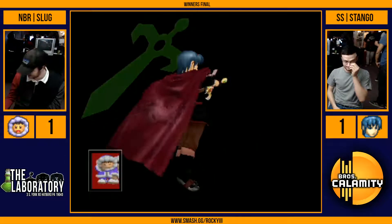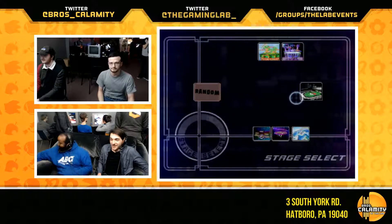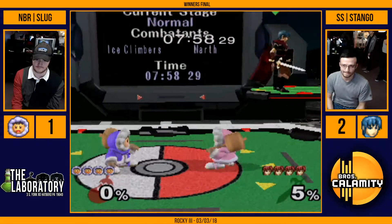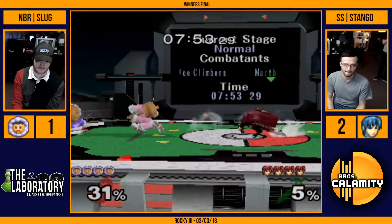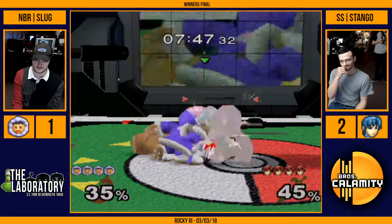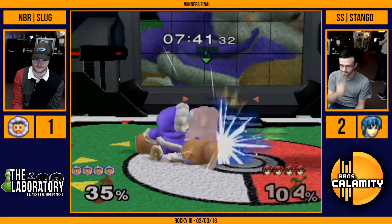He killed himself — he just died! That's not what we're looking for. That's not what the people paid to see. You know what? If the second turn is like that, it's anybody's game four. All because he missed that back air on the tournament winner — what a throw. And this is how Stango's been starting off each game. It's strange that he's able to start off with such momentum, but why can't he get started in the middle of a game so easily?